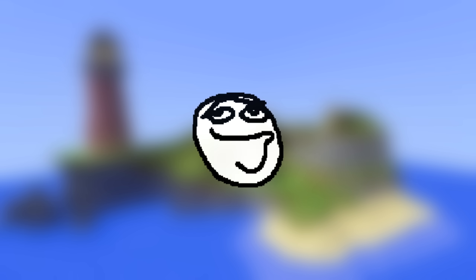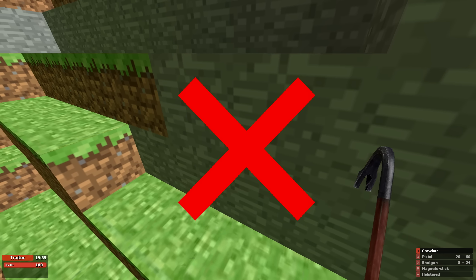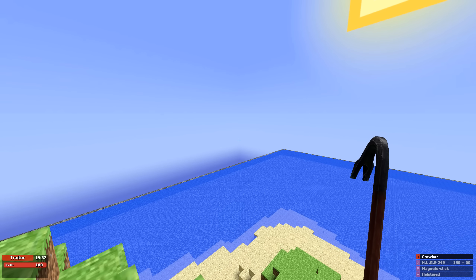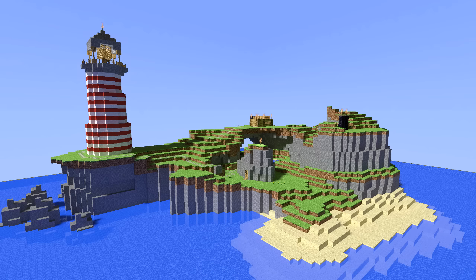I'm sure it will have all of the features that the map is well known for in this extremely early state, so let's count them off. The caves? The nether? The tester? Most of the ladders? A 3D skybox? Trees? As you can tell, there's a lot of stuff missing, but that's to be expected from a version that came out more than a year before B5.